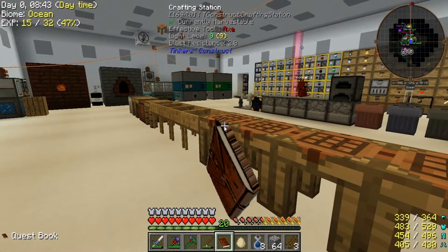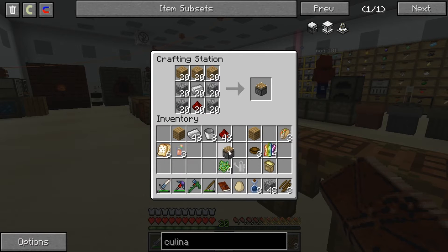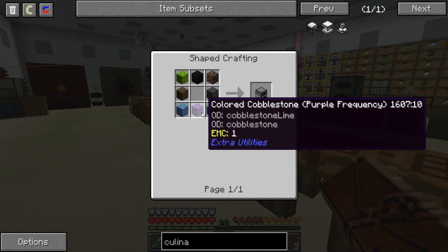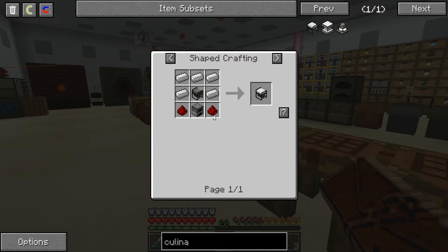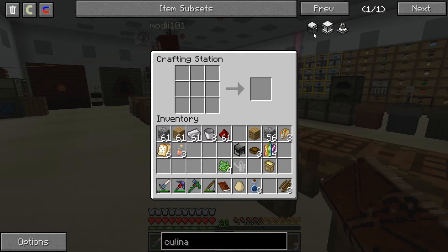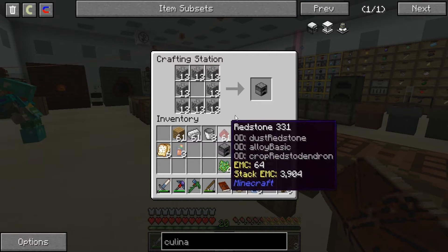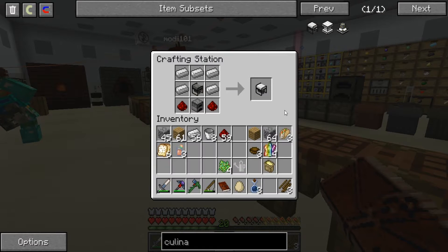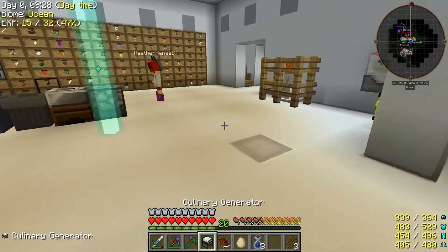Yeah, I think I made one — do you have the parts for it? Which refinery — the AE2 one? No, for the Immersive Engineering refinery, because that was one of the quest lines after making the squeezer. Yeah, all the parts are right here — I'm going to put it together. They should all be there for the refinery, but we didn't have many seeds and potatoes to really make the stuff.